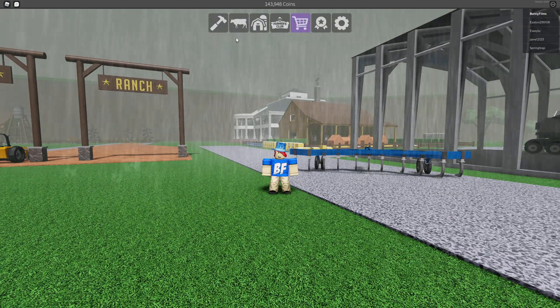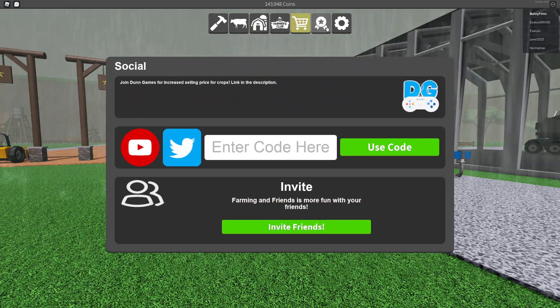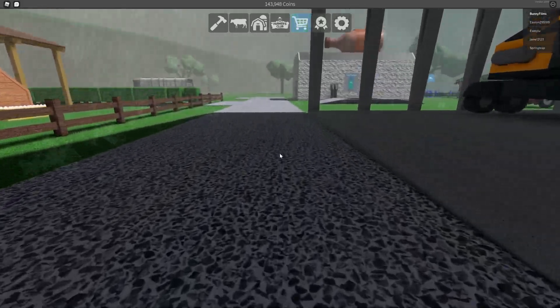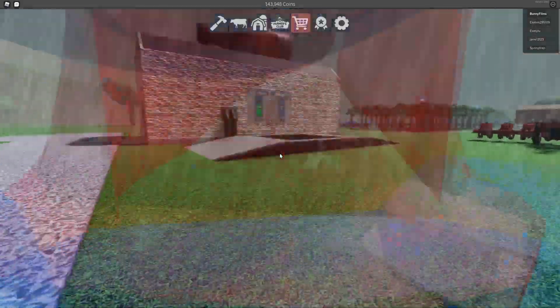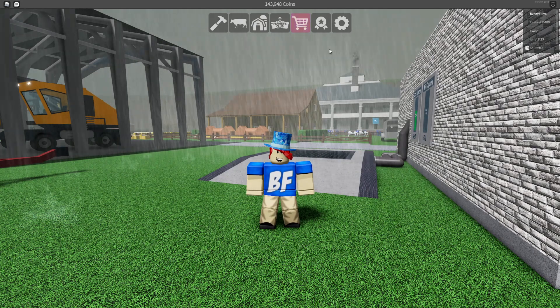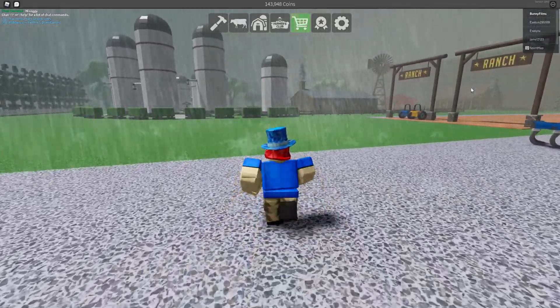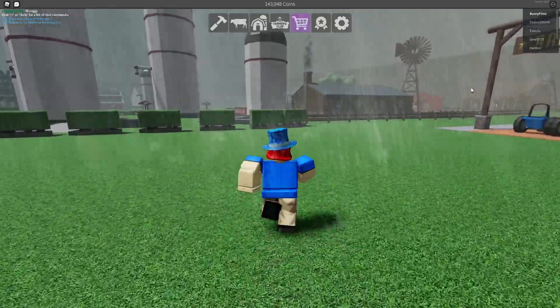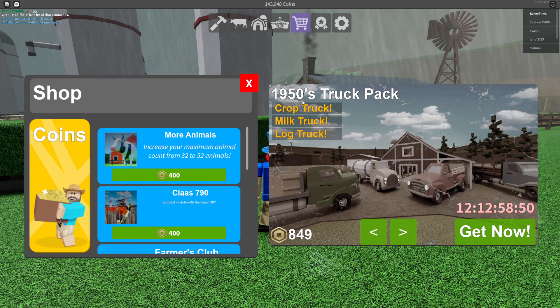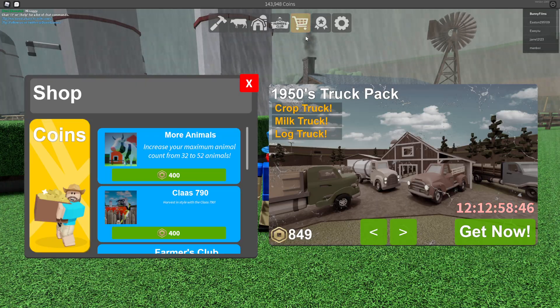It's going to be a short video today. We're talking about the return of a game pass to Farming and Friends — the 1950s Truck Pack. If you press the shopping cart, you can see you can buy it for 12 more days only. It was released a few months ago and I did a video covering all the vehicles, linked in the description. I don't actually own the game pass myself, but it's about 850 Robux. It includes four trucks: the crop truck, the milk truck, the log truck, and a 1950s pickup truck.